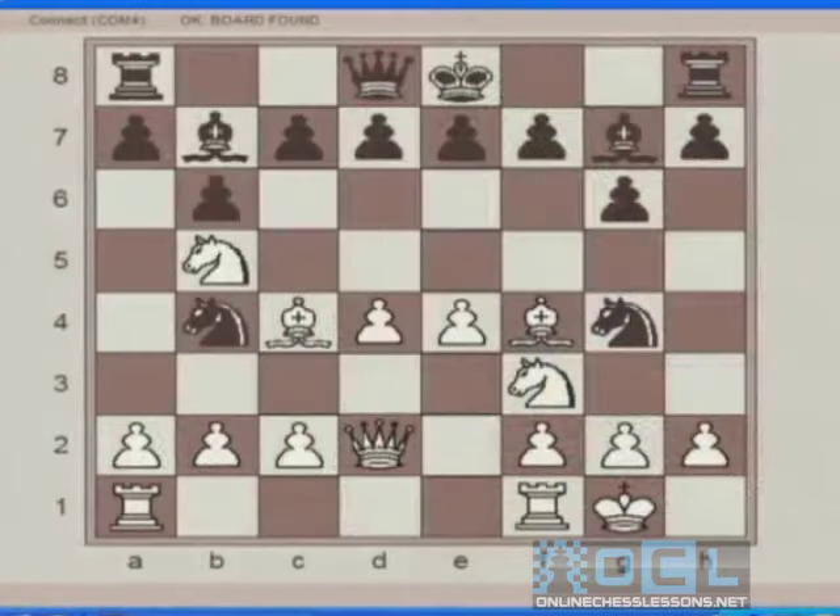White pushes the pawn to E5. Now it's time to gain space. Also, it's a move that takes away some crucial squares — it takes away the F6 square from this knight to retreat. Now this knight is getting into trouble. If you look closely, it has no place to go. Therefore, white has a direct threat to trap that knight by simply attacking it next move.